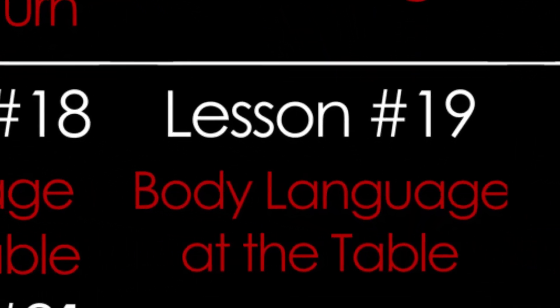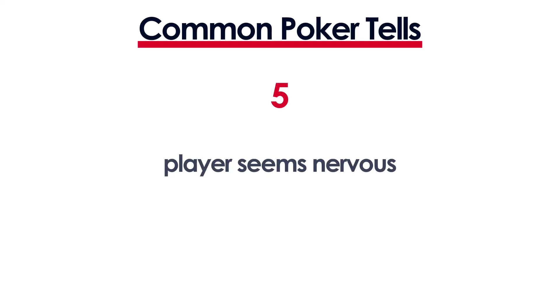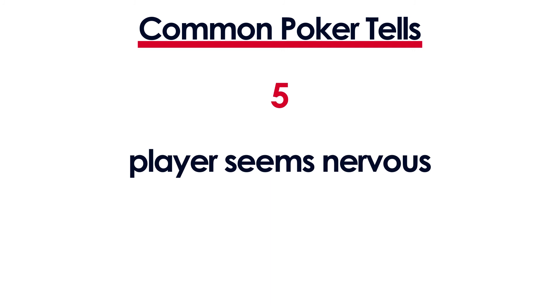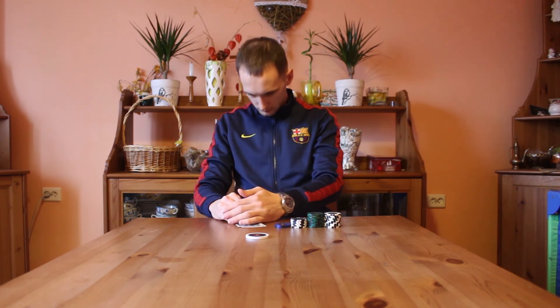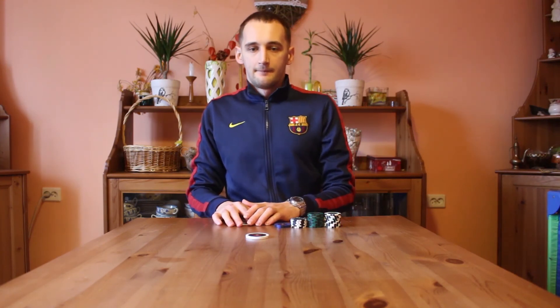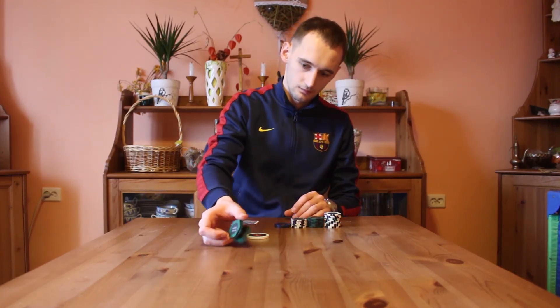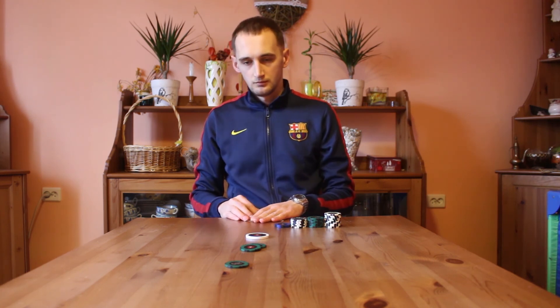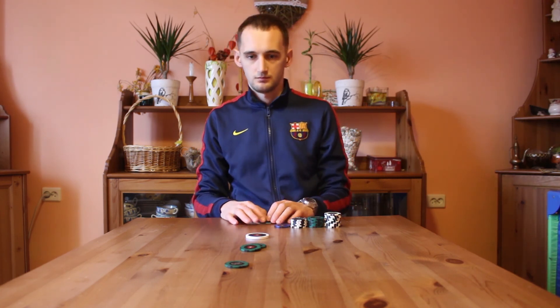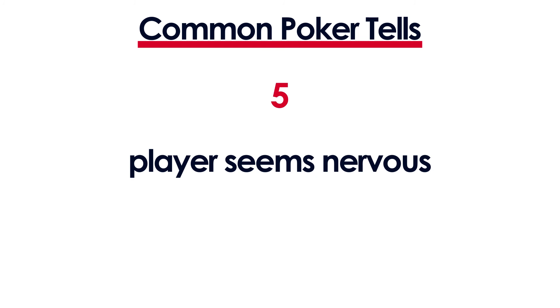In lesson number 19 you will learn the 13 most common poker tells and what to look for when playing live poker. For example, when a player seems nervous, you might think he's bluffing — but surprisingly he's actually more likely to have a big hand. Even novice players tend to disguise being nervous when they're bluffing and do their best to look calm. So when you see a player begin to shake noticeably, assume his hand is strong. Additionally, if he shows signs of impatience like tapping his fingers on the table, it's even more likely, because a bluffing player would generally try not to show any tells.